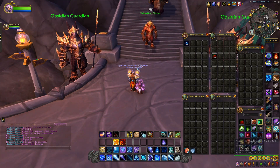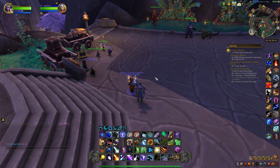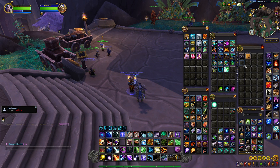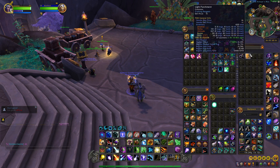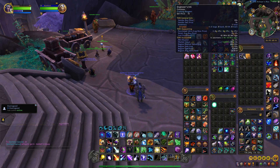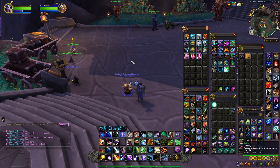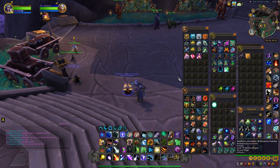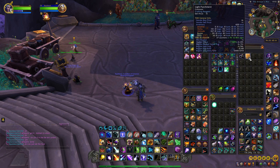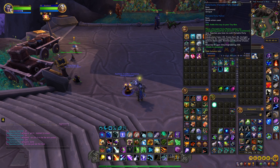Now I'm on my engineer. The mage is going to eat and I'm going to get the schematic because I have one engineering ink in my inventory and I need one light parchment. He's eaten right here and when he gets well fed I should get the schematic — and there it is, I got it!